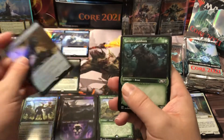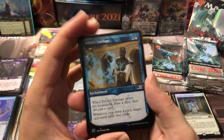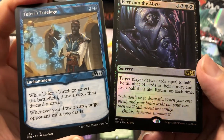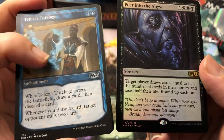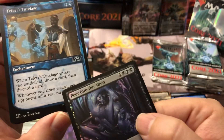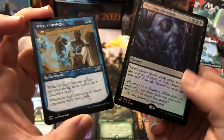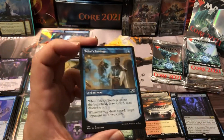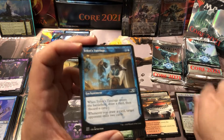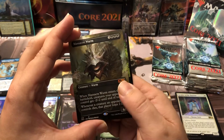A Gorehorn — I still haven't figured out what to do with those yet, I got a stack of them. Speaking of Tutelage, we got the Tutelage and the Peer into the Abyss in the same pack. The combo: if you see black and blue you gotta get rid of this Tutelage. They cast it on themselves, they draw half their library, and you get milled two cards for every card they draw. Two-card combo, no library — that's how it works. When in doubt, kill the Tutelage. Disenchants are going to be huge.